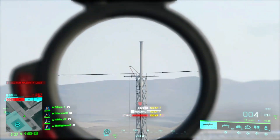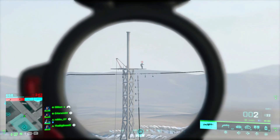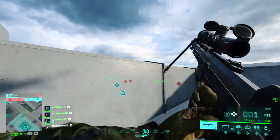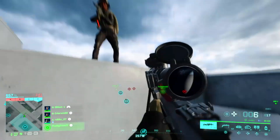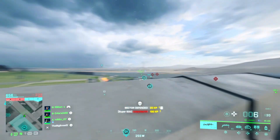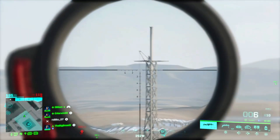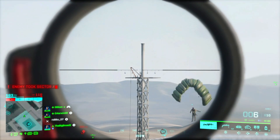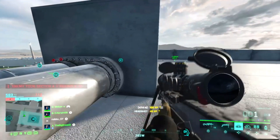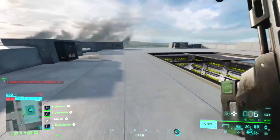So first, what are marksman kills and how can you achieve them? The concept itself is relatively old. Maybe some of you remember Battlefield 4, where a marksman bonus was already part of the game. But it still works the same — you get rewarded when you get a headshot kill at a long distance. In Battlefield 2042, a long distance means 200 meters or more. But it is important that it is a headshot kill; kills through body shots won't count for the marksman bonus. So this means grab your favorite ghillie suit and sniper rifle and go hunting.